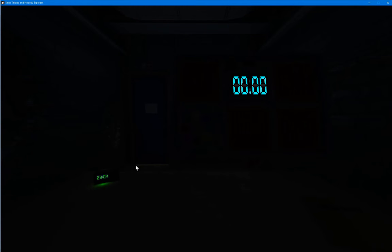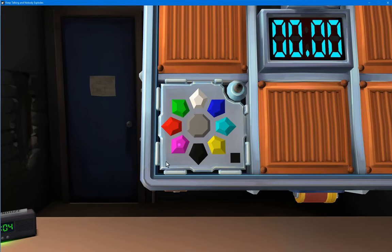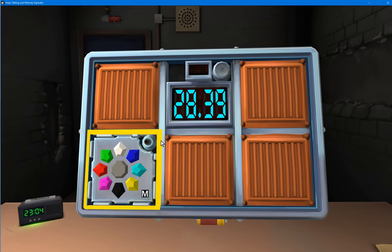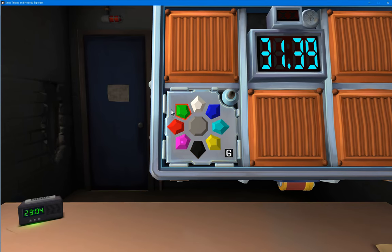Let's start and see what the module looks like. Here we have a bomb with a module on it. The module has eight colored buttons around a centered gray button. As you hover over the buttons, the display in the bottom right shows you what color that is — that's for colorblind people. The bottom and top buttons are always black and white, so the colored buttons around those are the ones that change order. We need to write these down. As the diffuser communicates to the expert, let's communicate the order of colors in clockwise order going from white.